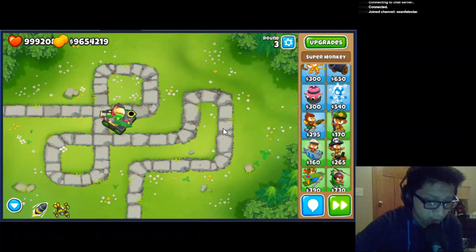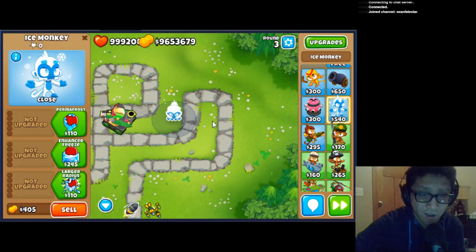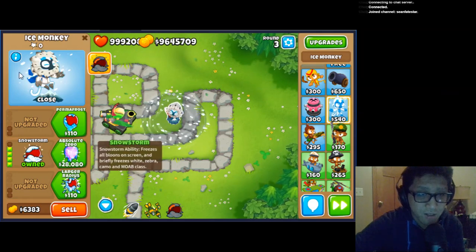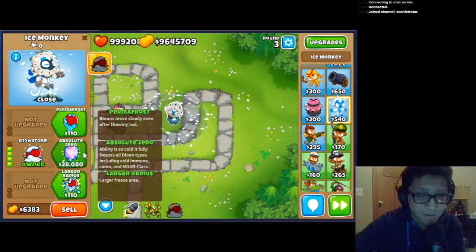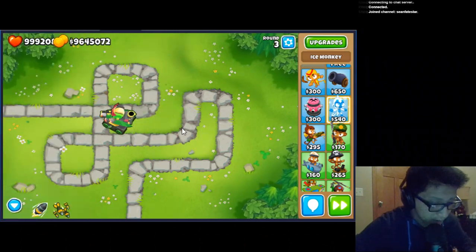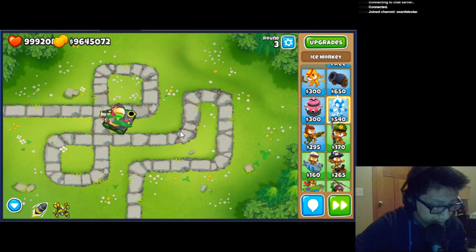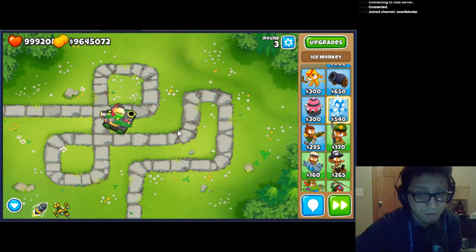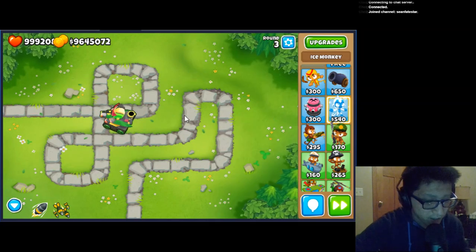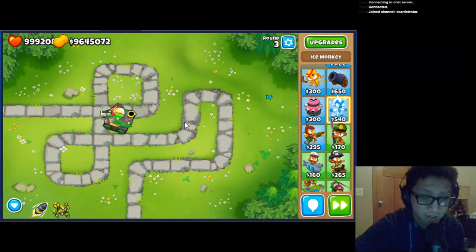Ice Monkey: the Arctic Wind should now freeze the water on logs. They've also updated the descriptions on Tier 4 and Tier 5, so let's read those. I'm not sure exactly what the difference is with Snowstorm. Glue Gunners should now work on Shoots — I did Shoots on Chimps already, but I might have to try it again. Now that Apache — actually Comanche — has changed, maybe Glue is the strap. Monkey Sub's advanced intel should now no longer fail to correctly aim on the first shot of each round — never really noticed a problem with that, but glad it was changed. First Strike will no longer lock up the game when hitting Black Bloons — also a really good change.